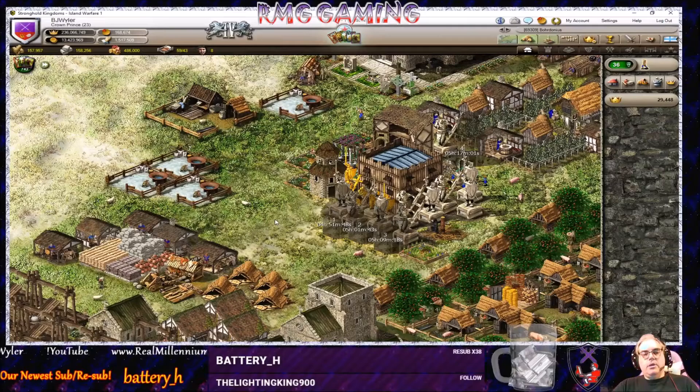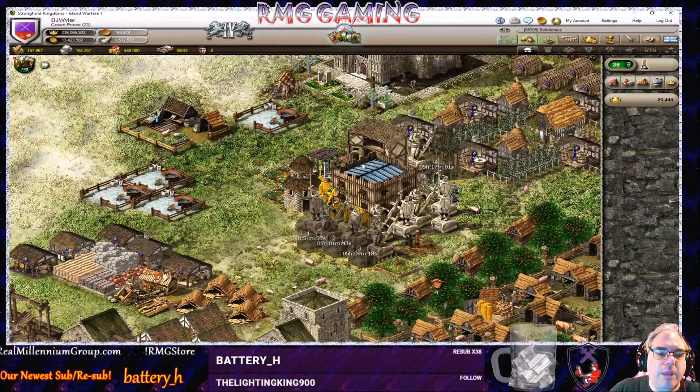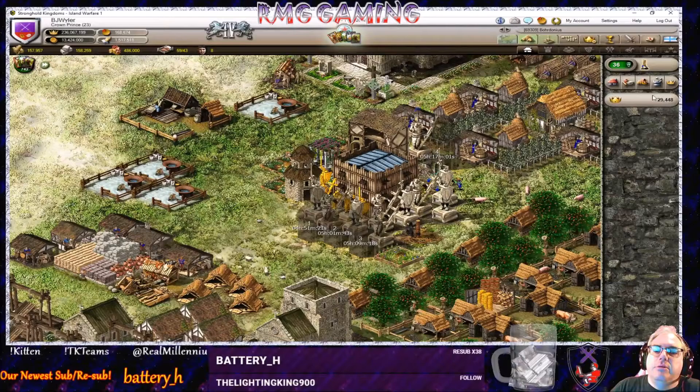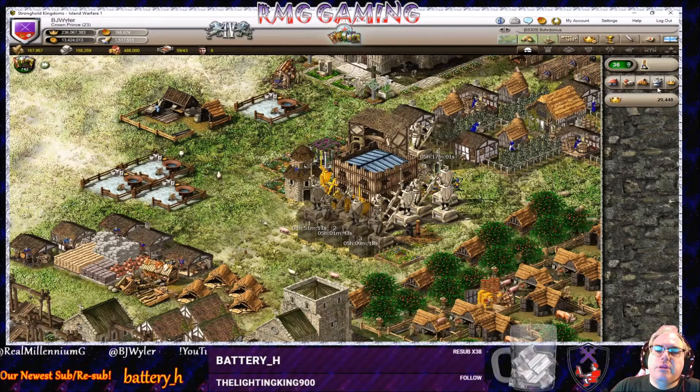Now we have all our honor buildings and popularity buildings placed, pretty much maximizing the honor and popularity we can get. You might be able to find a point or two with slightly different arrangements, but that's the approach to get maximum honor and popularity gain out of these buildings to maximize your daily honor gain. Right now we're at 29,448 — though popularity is a little lower because of overpopulation.